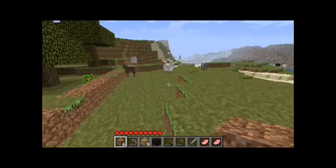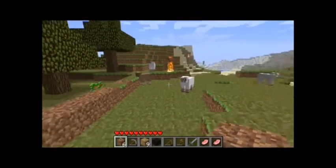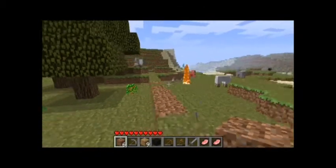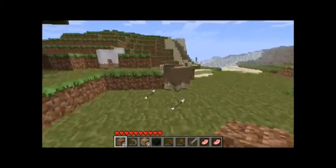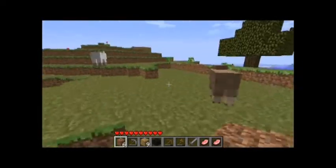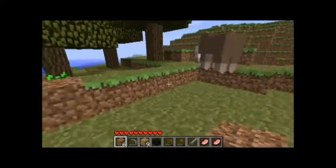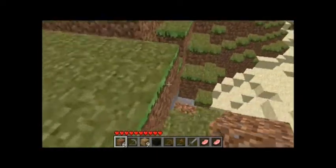There's a burning skeleton — there are two burning skeletons in fact! Keep away from them. There we go, and I'll pick up these arrows. Where am I going? Oh yeah, I should follow my dirt bridge — I forgot about that. There's a lot of sheep around.